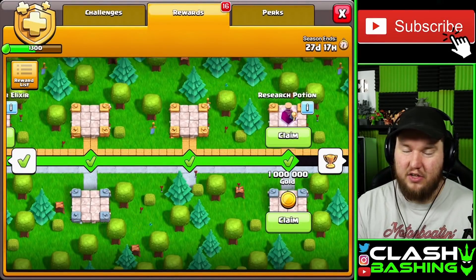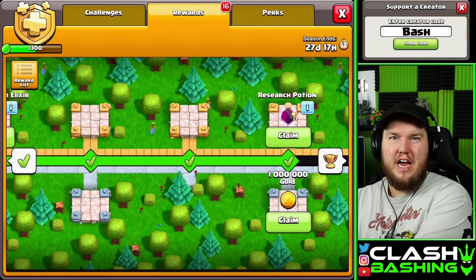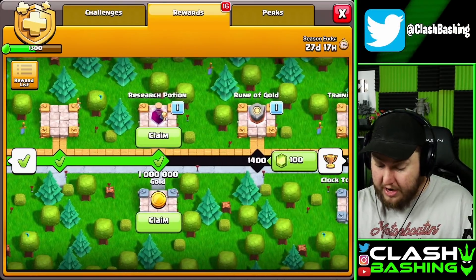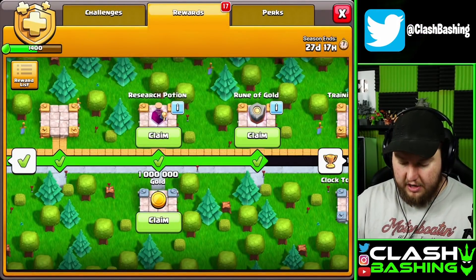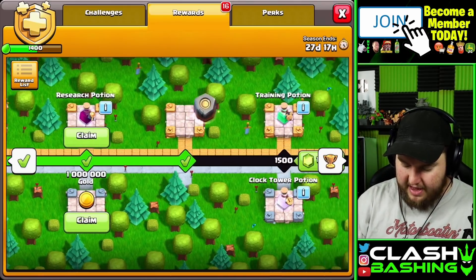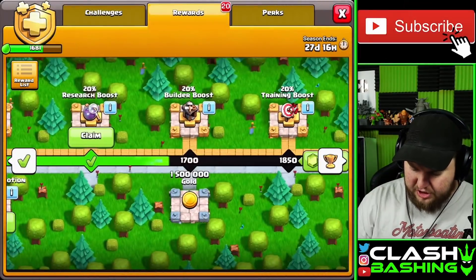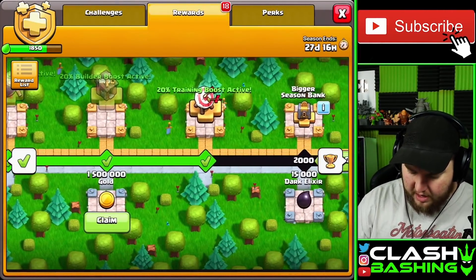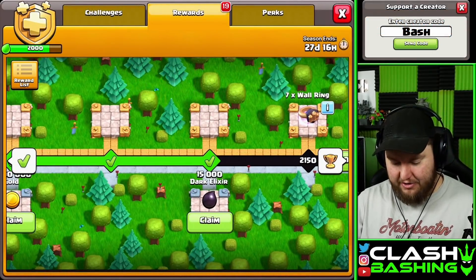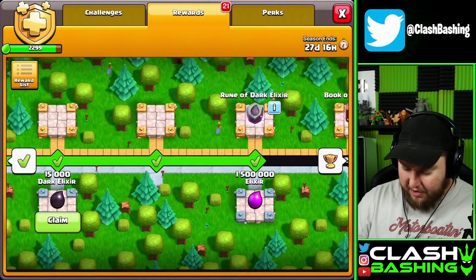Bigger season bank, a research potion - I'm not a fan of those. Maybe at lower town halls like nine and ten they have a pretty big impact. I have an idea for a series playing a new account - I'll run it by you guys soon. A little bit of gold, and then a rune of gold - our second rune, or third actually counting the rune of builder elixir. If we get a rune of dark elixir this is an above average gold pass. A training potion - those just make life easier. Builder boost, research boost, training boost - nice. The bigger season bank. Seven wall rings - I love wall rings on the gold pass. Then a rune of dark elixir - nice!